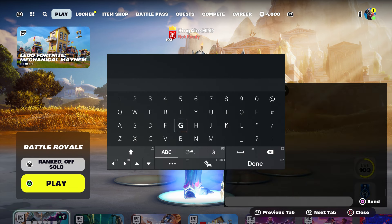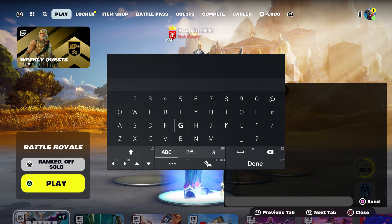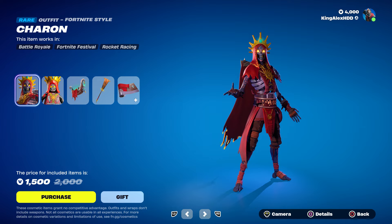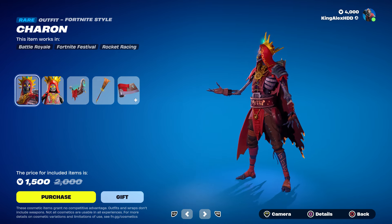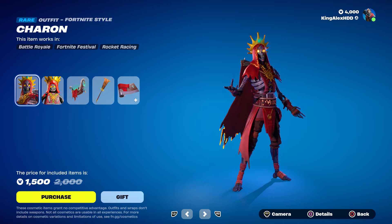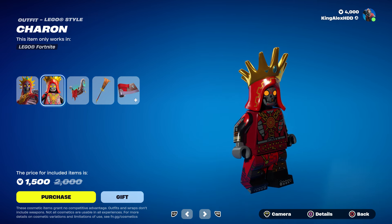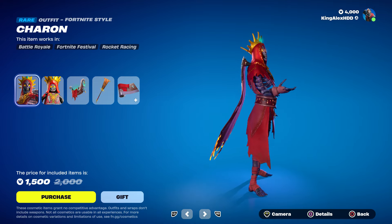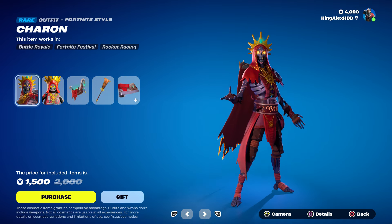I'm gonna show you step by step, so please follow the steps. Let me show you the skin, because these are all the things that came with it. For some reason some people couldn't get the skin — they got the pickaxe and the wrap. Sometimes they receive the wrap but don't receive the pickaxe, the skin, and the back bling. Some people just received the pickaxe but couldn't receive the skin and the wrap.